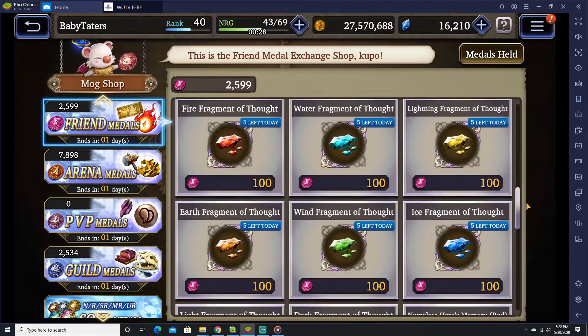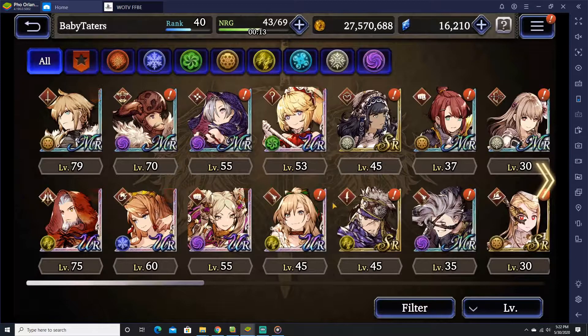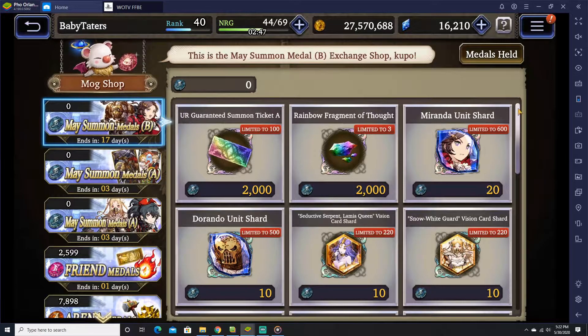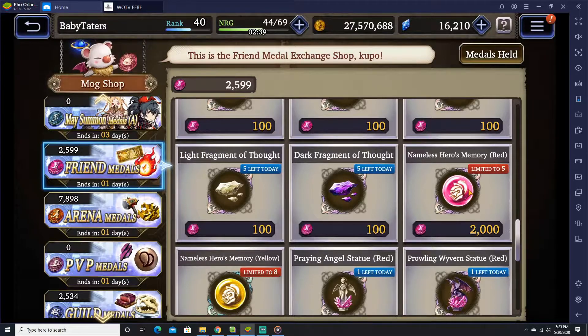Awakening materials are available too. And then the big one I like a lot — the Nameless Hero Memory. What it is, is designed to replace the memory that's required for your unit in your jobs. As you can see, this is a mage memory. This is the blue version, which I believe is the second tier. The pink one we saw is the last tier, which is required to move from job 14 to 15. The pink items are some of the hardest items to gain from this game because there's only two maps that allow you to get those items. So it's something to actually consider once you obtain the Rainbow Fragment of Thought for that month.